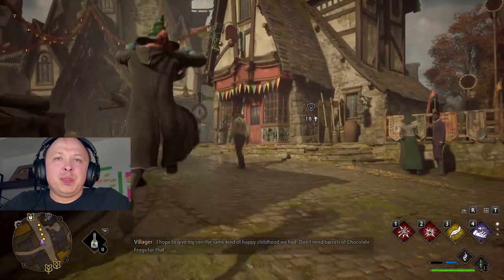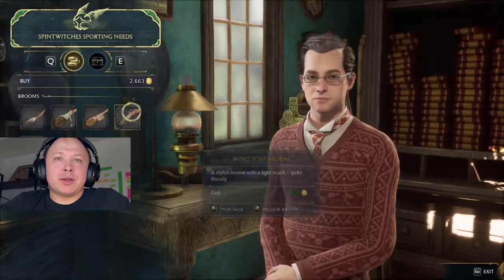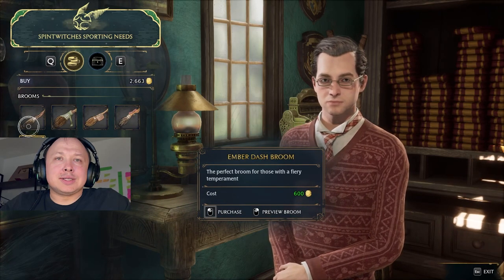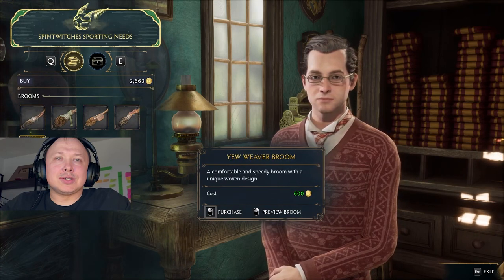Albavix is gonna give you a sales pitch, and once everything is done, you should have five different options that you can select from, and every single broom will cost 600.